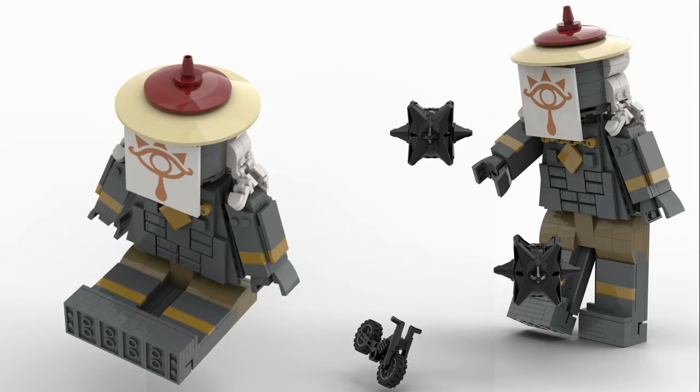He's also wearing his giant hat, and that is a new colour in that tan dish. The red 6x6 does exist. You can also see that he has studs on the bottom of his feet, meaning that if you were having problems with poseability, he could attach to studs like any normal minifigure could.